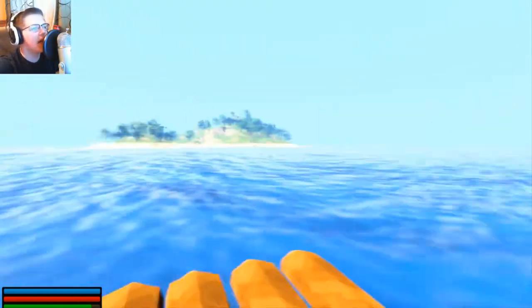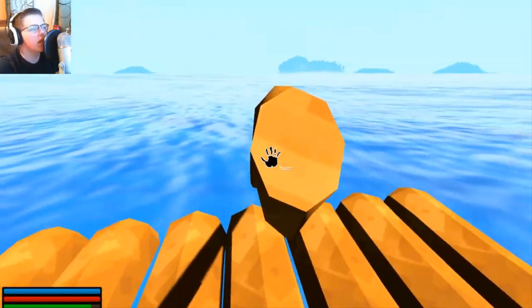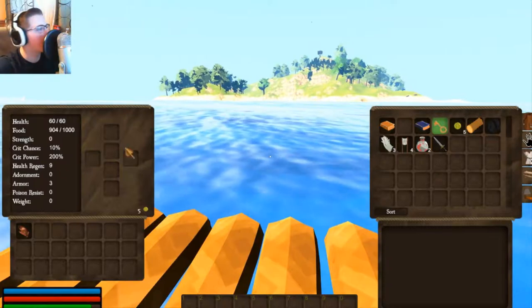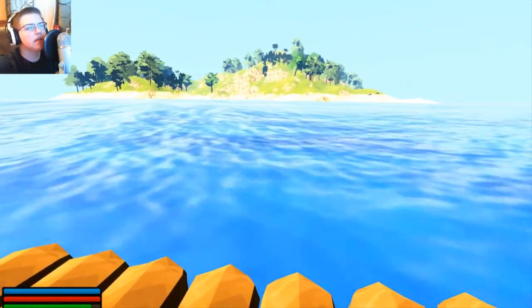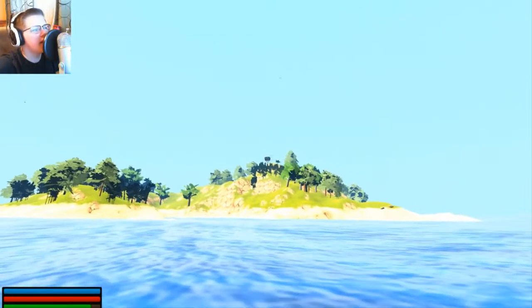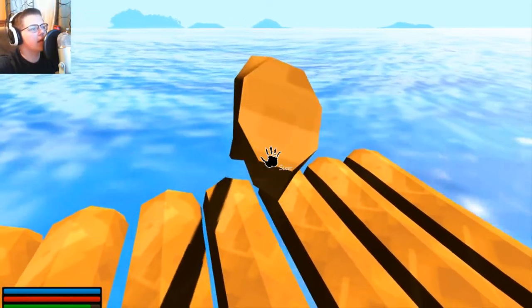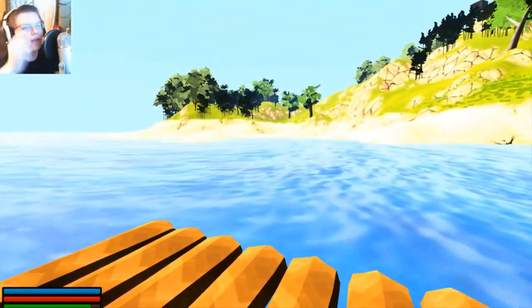I see those things out in the distance — I have no idea what those are. I actually went to one of them in my test playthrough and there wasn't anything there, so I was kind of wondering what was up with that. Maybe we'll be able to find something on this island. I see an animal right there and I see a tower — that's kind of exciting. We've almost made it and then we'll go explore, see if we can kill that deer, get some food maybe.